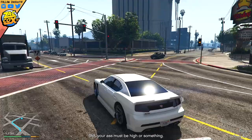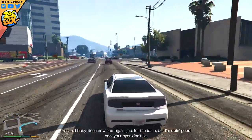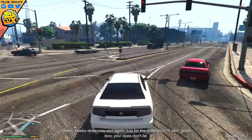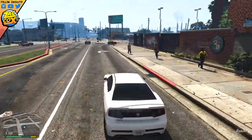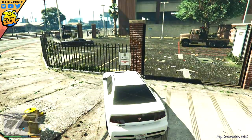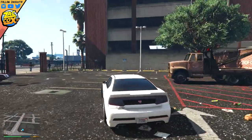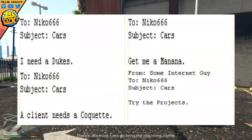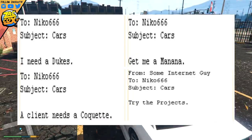Now in GTA 5, just recently from the PC game files, some images have been pulled. There are four different ones, and they hint at this Exotic Exports game mode either being a removed feature from GTA 5 or one that just hasn't been added in yet. There are four little screenshots consisting of text messages or emails, and it says from 'some internet guy' to Nico666.